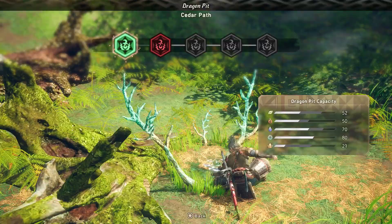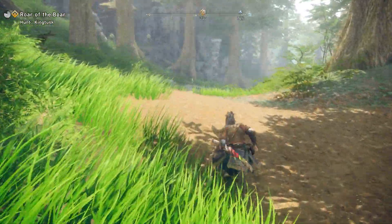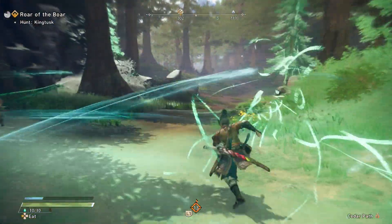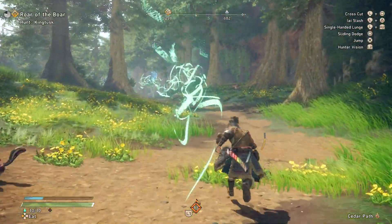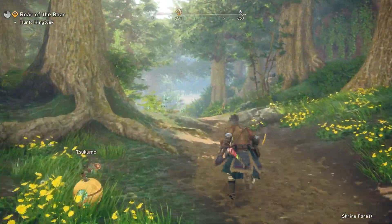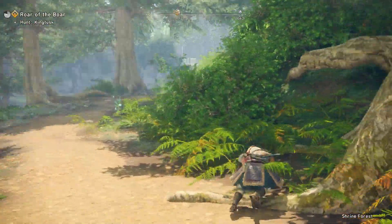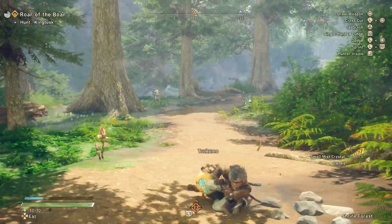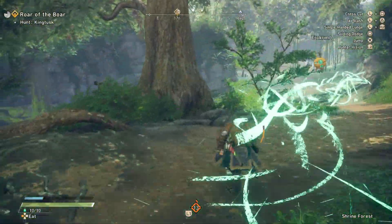We will upgrade this Dragon Pit since we got the track on the monster. When we hold L2 it will tell us where the monster went even though we don't see it — that's good. The crappy thing is finding the monster is a problem, because there are like several locations, just like in Monster Hunter, where the monsters can be spawning. Speaking of getting the track — where the heck did it go?